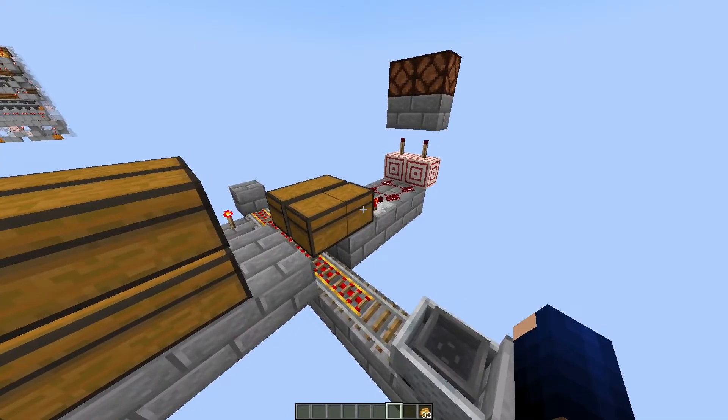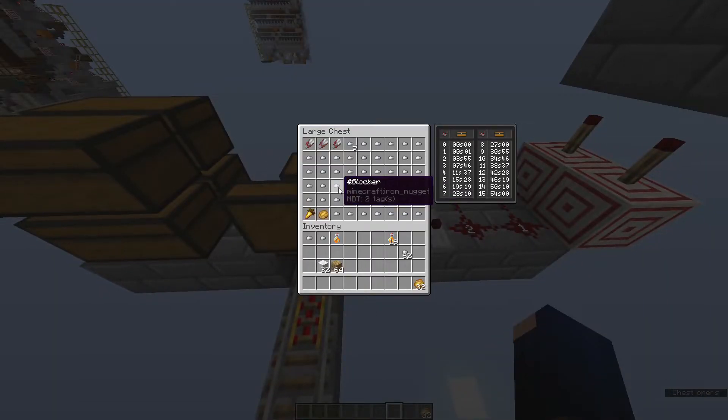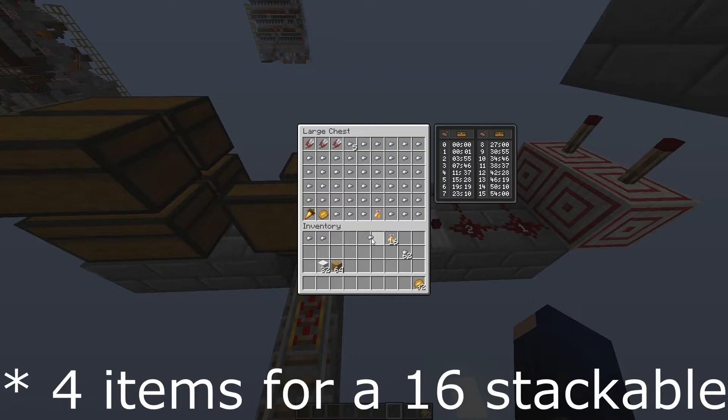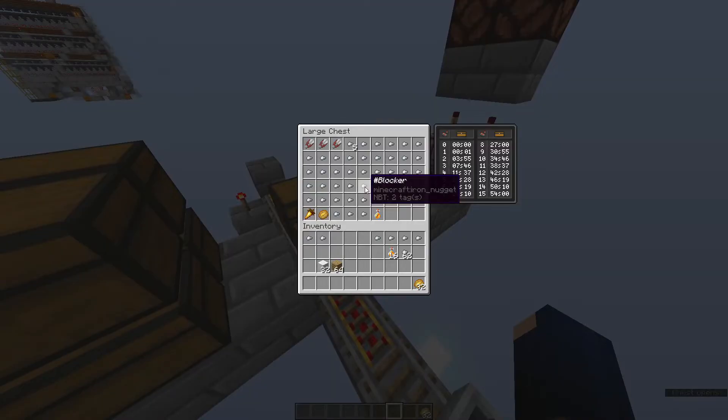There's one caveat: if you want to assign categories, there are 16-stackables, and these contribute more to the signal strength than a single item. A full stack contributes 64 times the amount, and a honey bottle contributes four times the amount. For an unstackable item, you need to take out four items. This way you can always test it — if you take out a single blocker item and see flickering, you are perfectly set up.